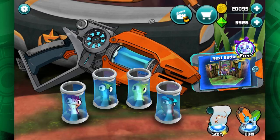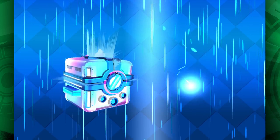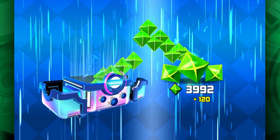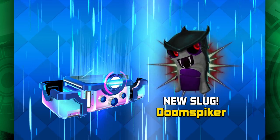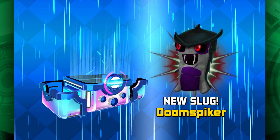We just wanted to say that we have a really cool anniversary button in the hideout that's coming out, and that gives you a brand new Slug It Out 2 anniversary gift. In the free reward button that we're going to be giving you, you are going to get some coins, 120 gems, and a new slug — the highly requested Flaringo. And for anyone that hasn't received Doomspiker yet, you will be getting him in this as well.